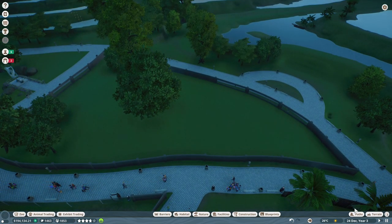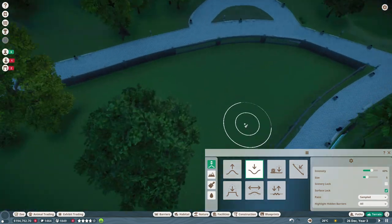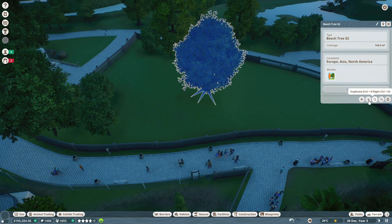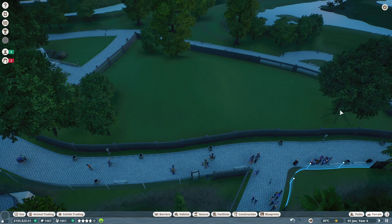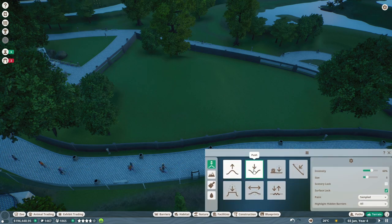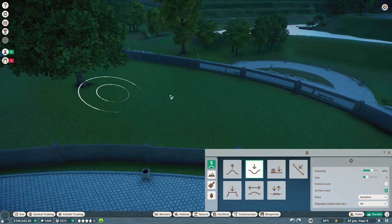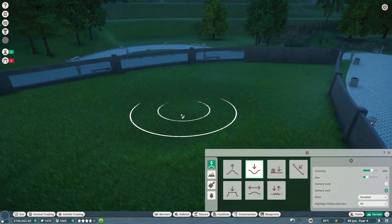I want a water area — I always want a water area, because even if the Zoopedia doesn't tell you they need water, every animal likes water. I want to move this tree — it's in a bit of an awkward space. I want to give them some water in the middle because that seems nice. Actually, we should have the water area over here — never mind moving the tree, because this part is higher. So let's push this a little bit further — this will be the water area.